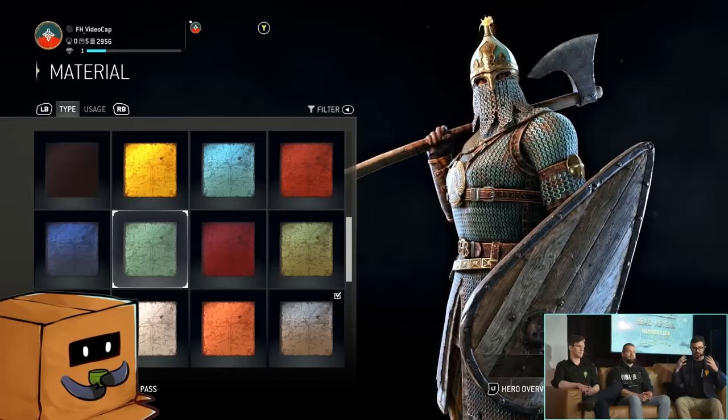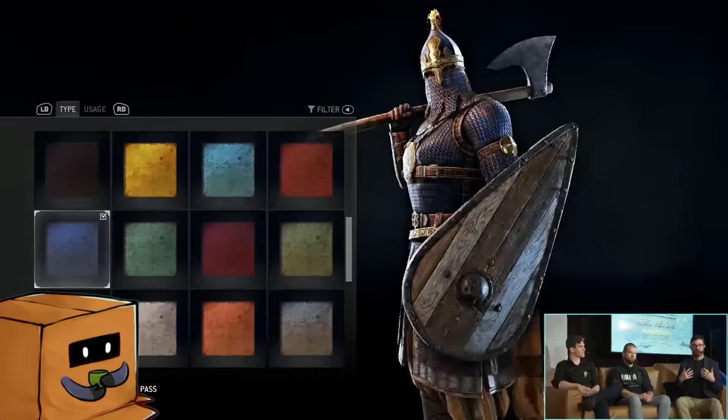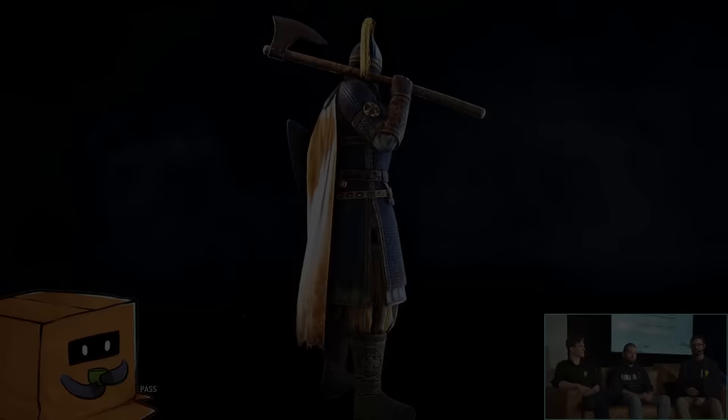First of all, let's go over Aphira and Shinobi nerfs — these are mostly just damage nerfs across the board. Aphira's side light openers and finishers, which have crushing counter properties, had really good range on live. Next week they're going to nerf those hitboxes significantly, making her less oppressive with light attacks. She'll have to utilize heavies or use her brain a little bit more.